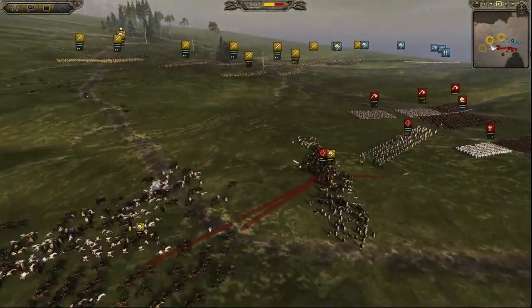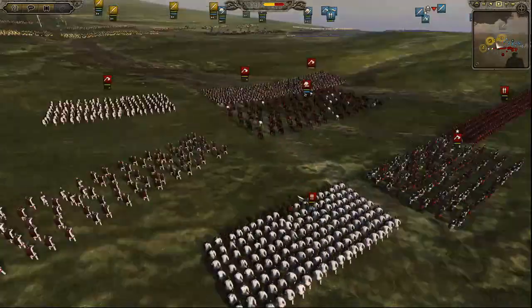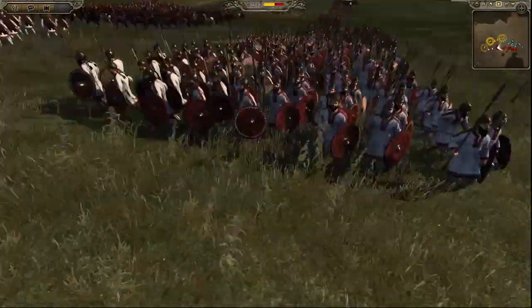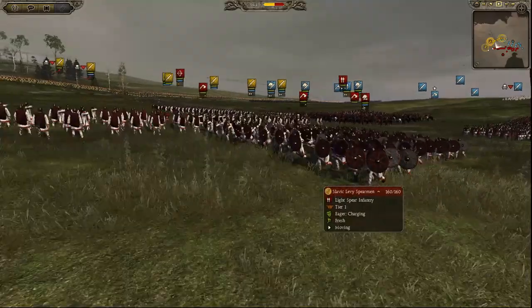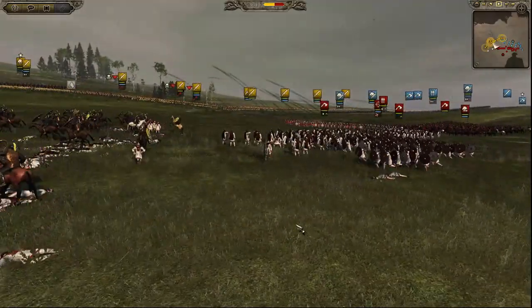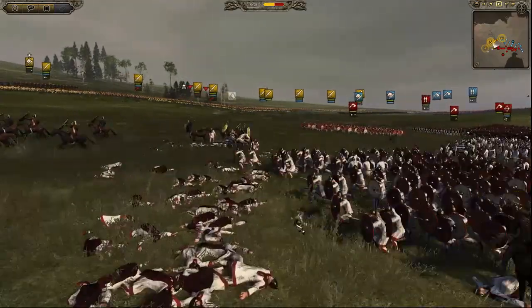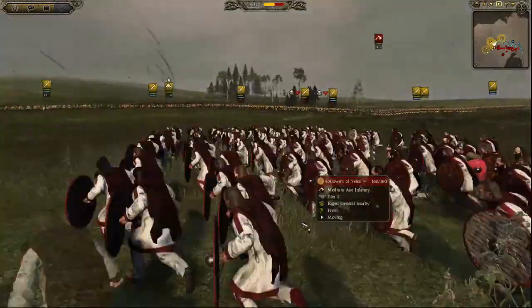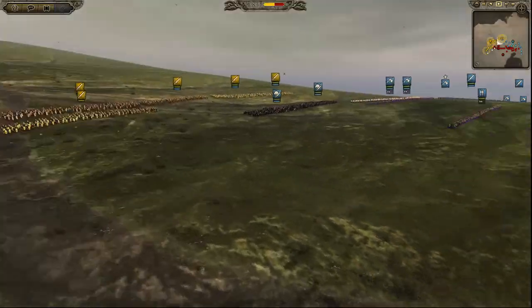I pull my cavalry back really quickly because they start closing in with spearmen. I like those white uniforms — they're beautiful. They kind of look like pyjamas in a way. If you don't know, pyjamas are things you wear for sleeping in. Anyway, they're bringing their axmen round as well.